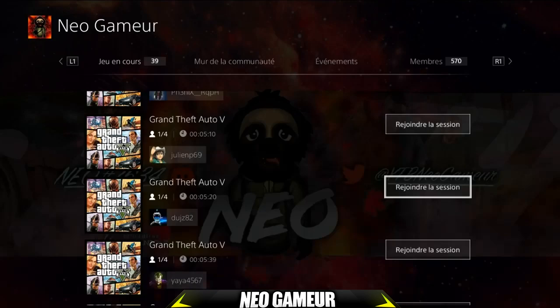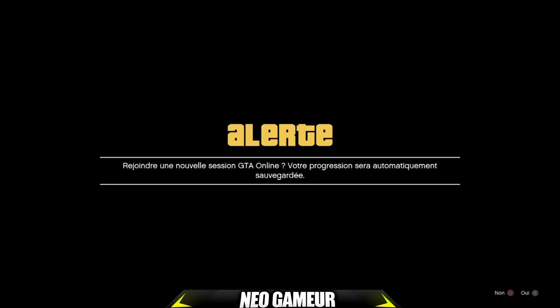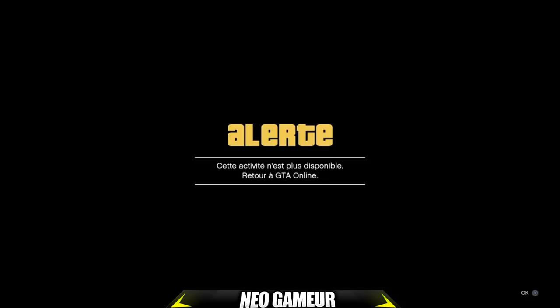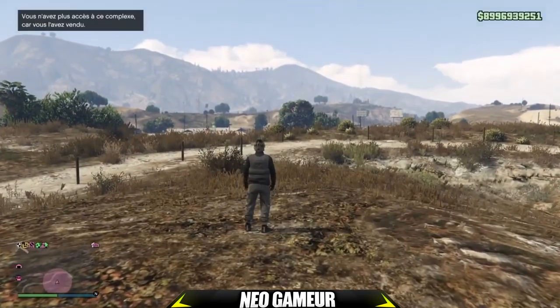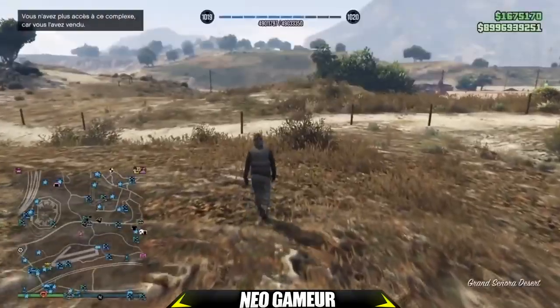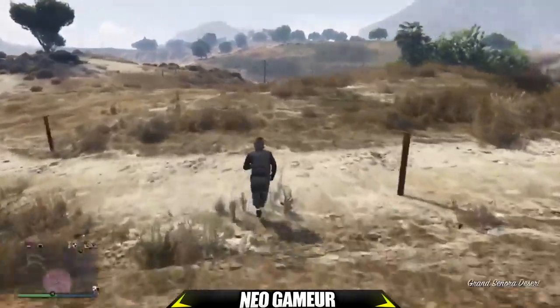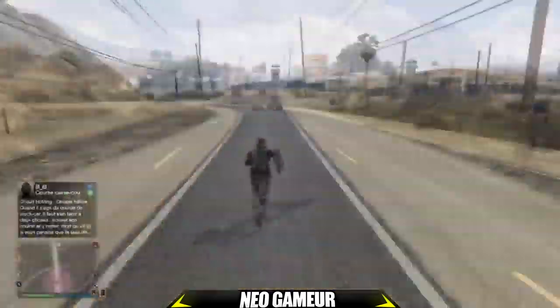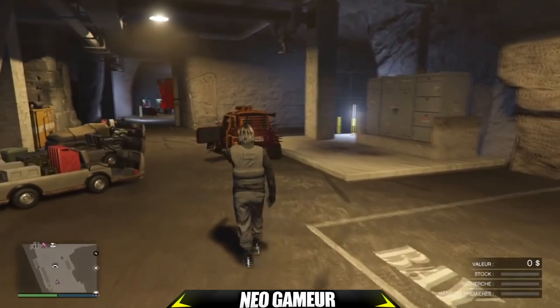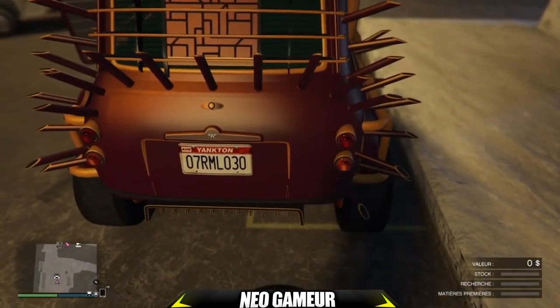On rejoint une personne en mode de visée différent, on fait Rejoindre la session. Il faudra maintenir le bouton R2 tout le long. En même temps, on accepte le premier message, on refuse le second message, et on accepte le troisième message. Votre joueur va descendre du véhicule tout seul. Vous aurez un écran noir et vous spawnerez dehors. Si vous n'avez pas d'écran noir et restez dans le complexe, ne vous inquiétez pas : faites Start, ouvrez la map, cherchez un icône en bleu proche de votre bunker et faites la manipulation pour vous téléporter. Sinon, prenez un véhicule de PNJ et rendez-vous à votre bunker.